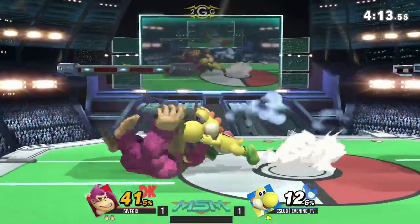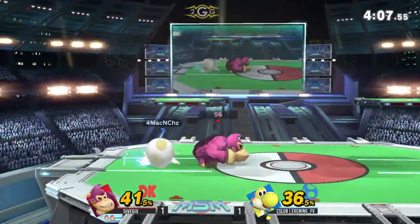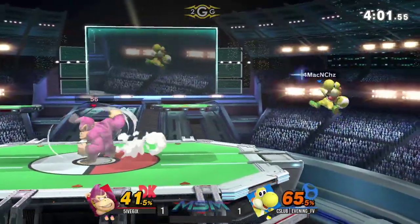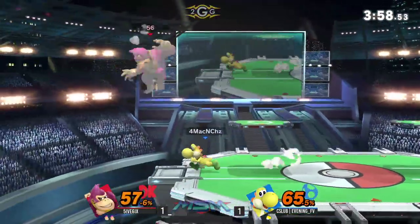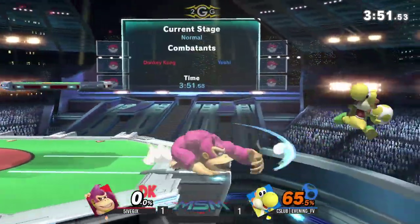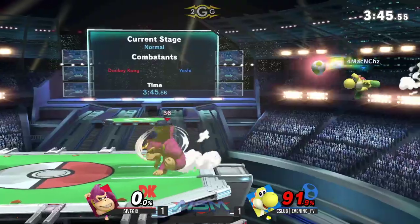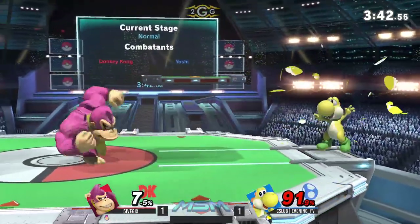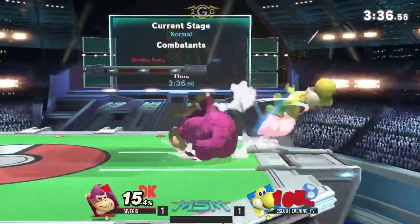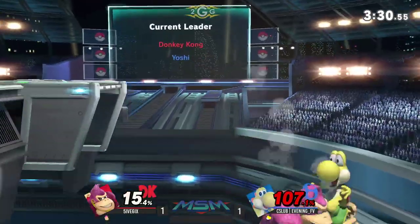Evening is throwing out a lot of hitboxes into five six's shield and getting punished for it. Yoshi doesn't have a lot he can do there. I'd like to see some down-Bs to try to get that shield break and take that stock — because he really needs it. That spike coming out is exactly what he needed. Five six was recovering higher the past couple times, so Evening decided to take a gamble. Evening needs to take things further when he wins a neutral exchange — there are a lot of times he gets a tech chase situation where he could do a jab check.